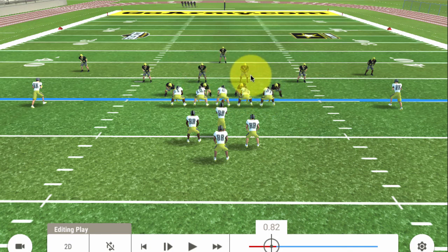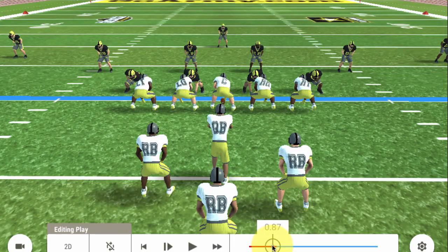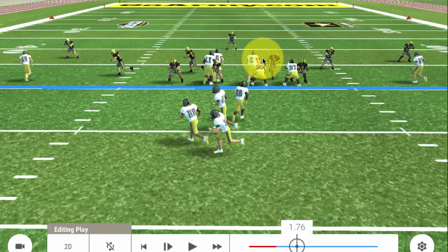This is against a 4-2-5 defense, or old school 4-4. As the ball is snapped, the offense is looking to get a zone blocking scheme going to the right. We've got two double teams going right here, and they could work up to a linebacker, or if the ball is handed off, the running back could read the linebacker to determine which gap to go to.